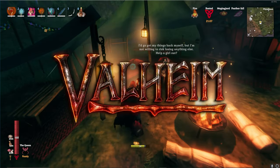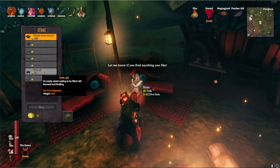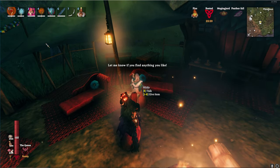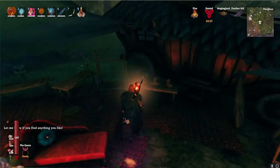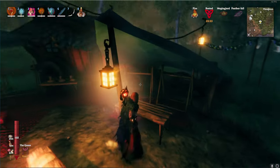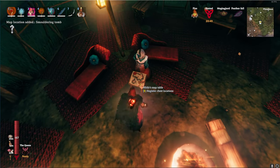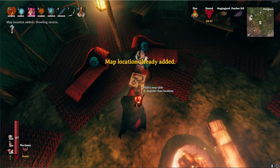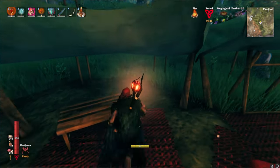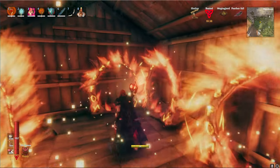Hey everyone, we're playing some Valheim. This is the last video before the Ashlands gets released. The last thing we have to do is talk to this merchant — there are three treasure chests we need to collect for her that come from three different mini bosses. We haven't done any of them yet, so if we look at her map she'll give us the locations and we're gonna have to hunt them down.